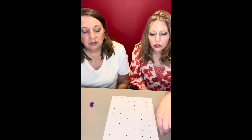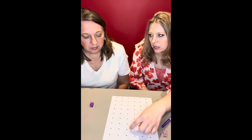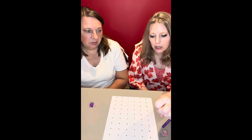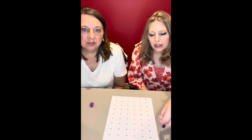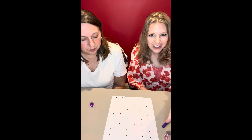And you just circle the number of dice. So if I would roll a six, any six that are touching, I can make it whatever shape I want, but I'm going to circle six dots. But if they've already been contained in another blob, I can't use them. We go back and forth rolling and circling, and whoever rolls one that they can't circle — because there aren't enough close together — they lose. Okay, here we go.